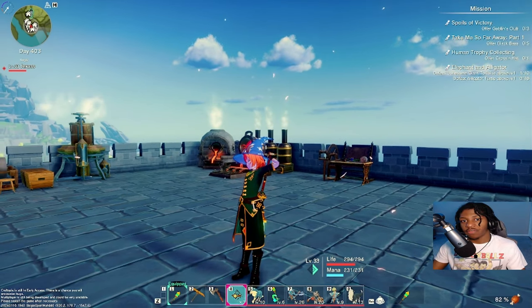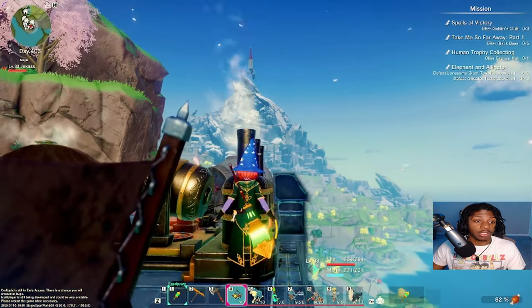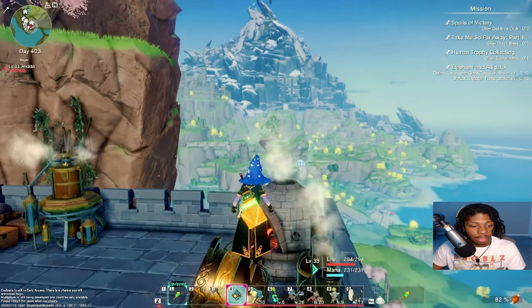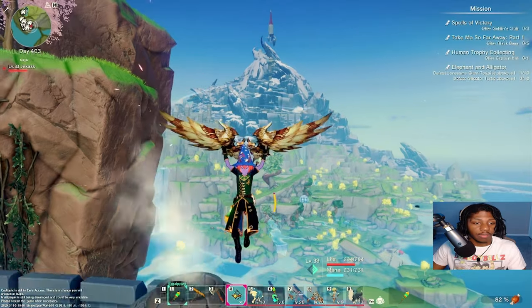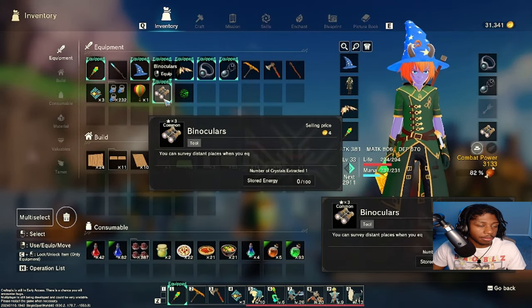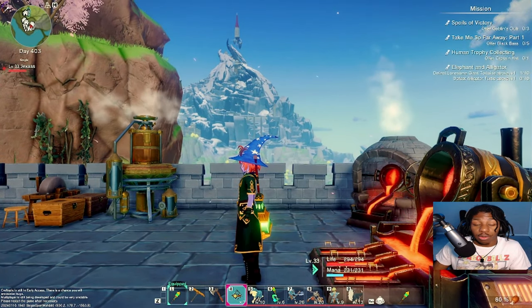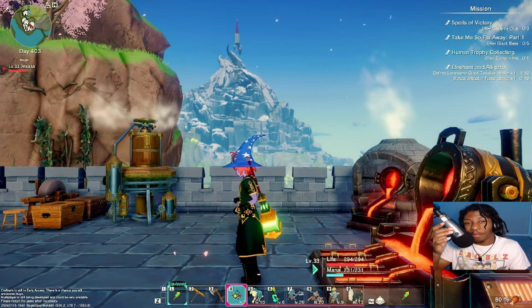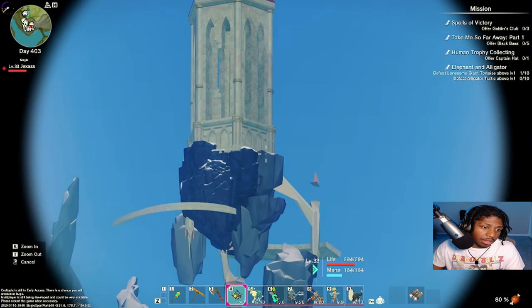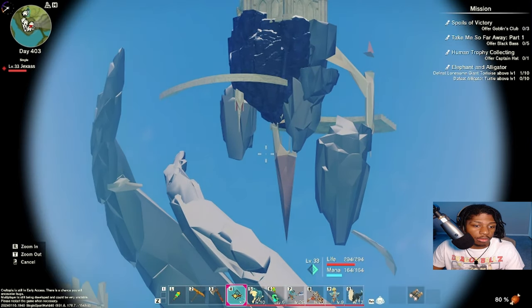What is going on everyone and welcome back to another episode of Craftopia. My name is Jacksons and today we are going to be exploring the Sherbert Mountain. Wait, what is that up there? How have I never seen whatever that is up there before? Where are my binoculars? I literally just clicked on my binoculars. What the hell is up here on this mountain - that looks like the only place I want to explore today.